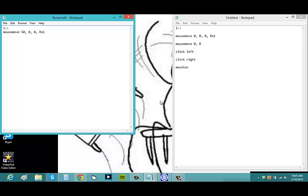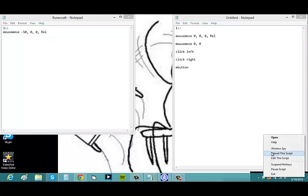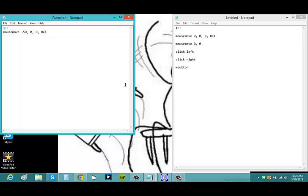Now if I want to move to the left, I do the opposite — negative 50. To update a running script quickly, just right-click it and click Reload Script, which reloads the most recent save. Now when I press one, the mouse moves to the left.